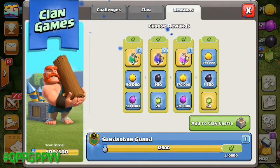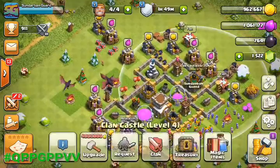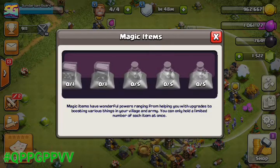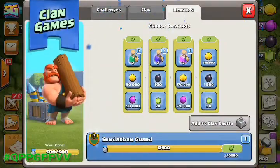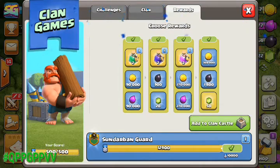But first, you must check that there is space for the potions. Check magic items — you can see there are five housing spaces for potions and there are no potions right now, so I can collect all the rewards from the clan games. Now I'm selecting my desired potions and rewards.